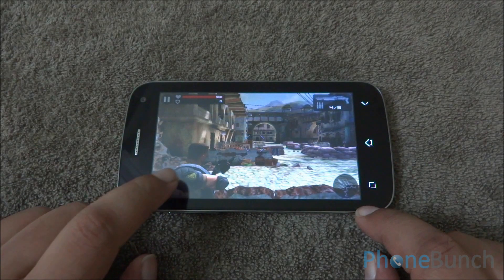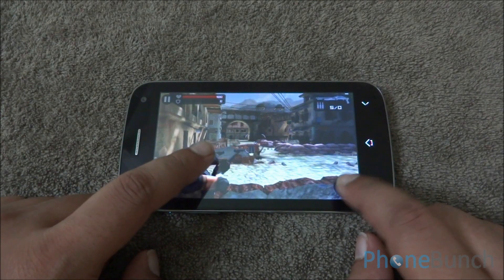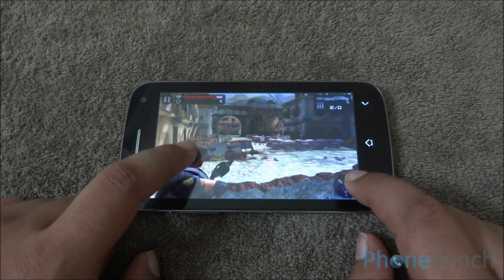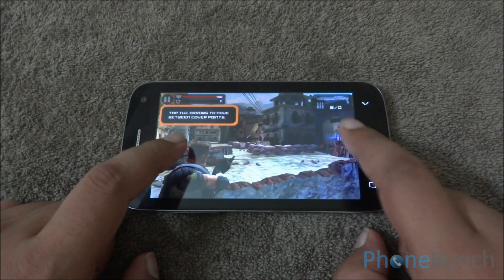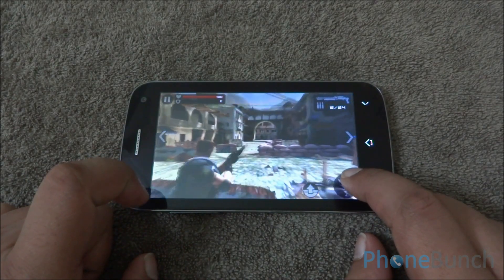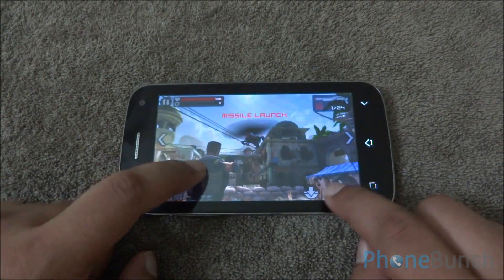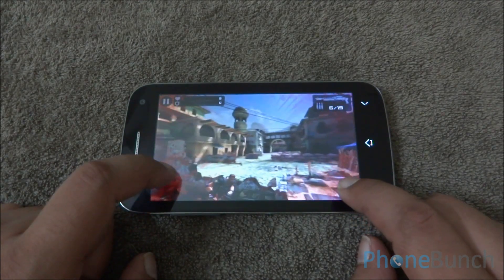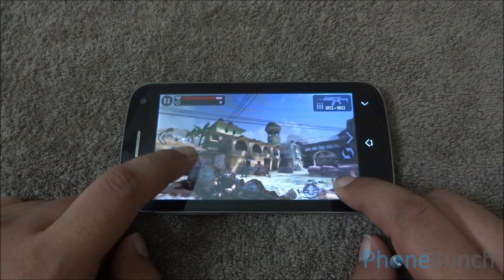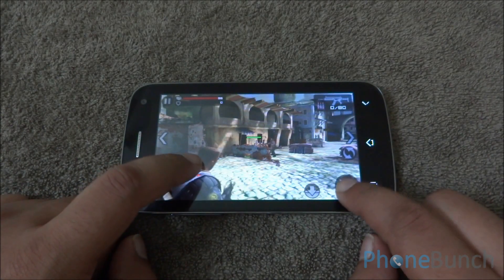As you can see here too, while moving the character as well as panning across, there is no lag. We are getting great frame rates due to the PowerVR SGX544MP chipset that is found in the Canvas 2 Plus. You can also see that there are no dropped frames or any stutter while the game is being played.